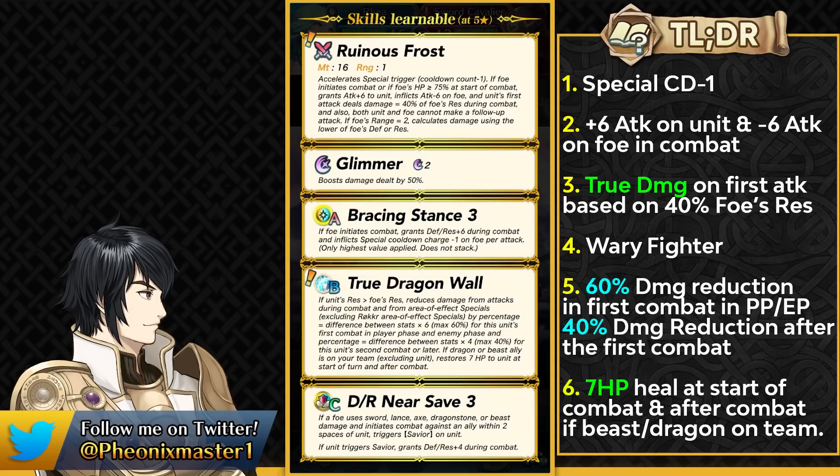Unfortunately because of having the armor weakness, she's gonna be susceptible to Duo Chrom and also to Lethality Yuri because Deadeye and Lethality will just pierce through True Dragon Wall. Unless you run Hardy Fighter with Aegis or something like that, she's gonna be getting killed by Duo Chrom because of the effective damage. So Valen's Shield could be an option in the slot A, but once we get her we can run some simulations and see how she does against the meta threats.